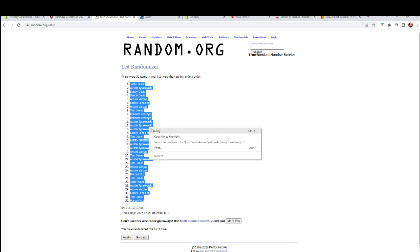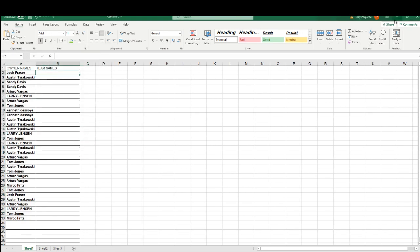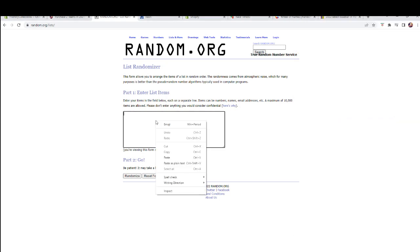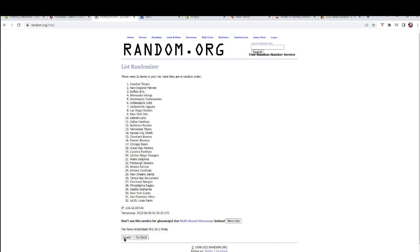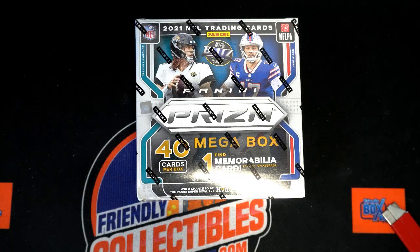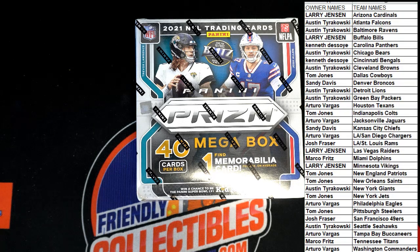Josh F to Marco. Let's do teams next tonight. Cardinals to Washington. Niners to the Titans. Any trades here tonight? All right, guys.